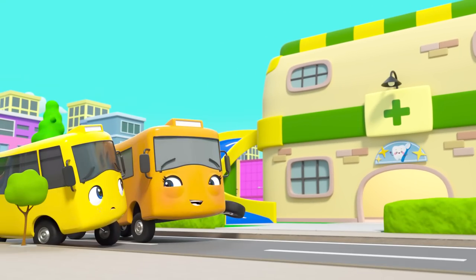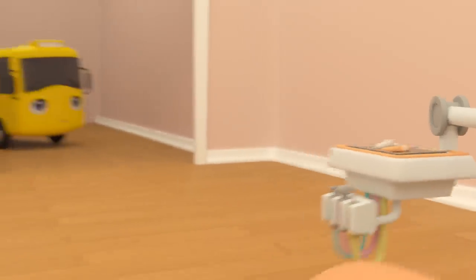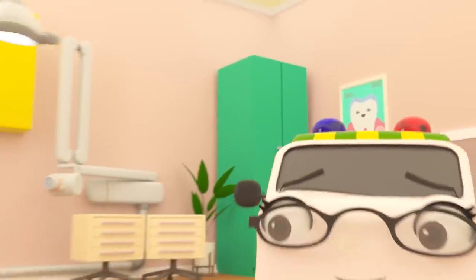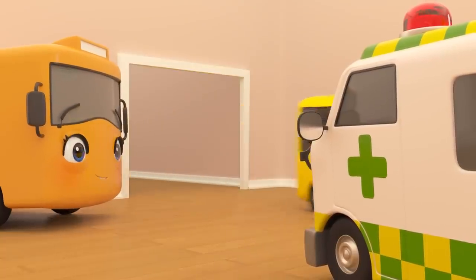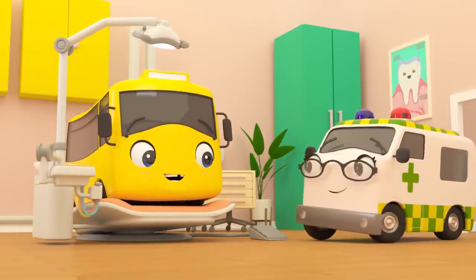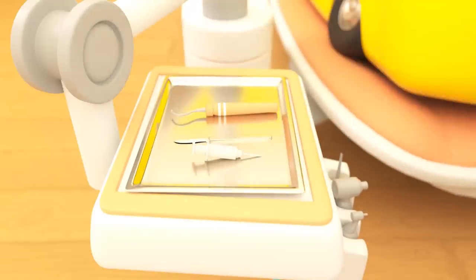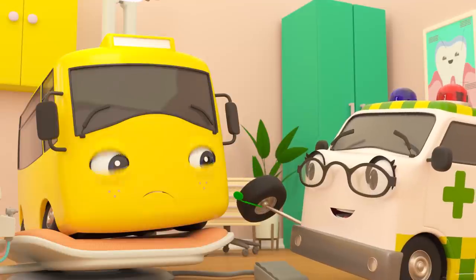Buster is a little bit nervous. Don't worry — Amber the ambulance is here to take a look at that tooth! It's time to sit in the special dentist chair — wow, that looks like so much fun! Now it's time to check that tooth. Amber is looking at the tooth with a little mirror. Open wide, Buster — say ah!